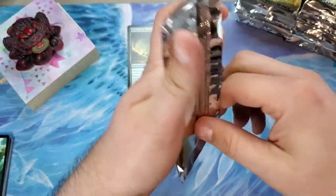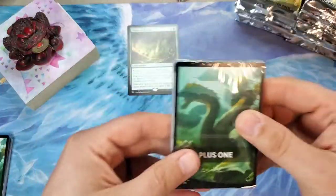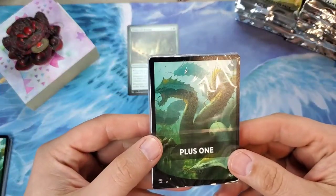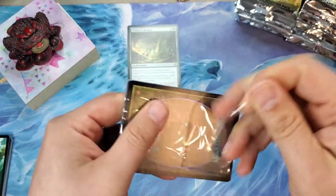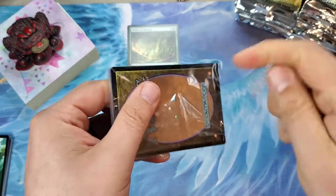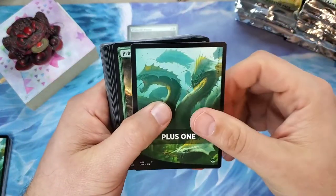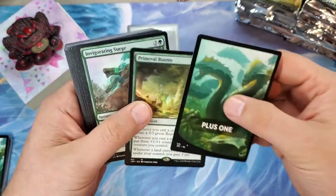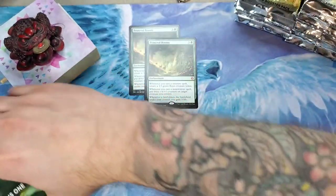We'll move the mythic out and track it, and also move anything with really good value. Second pack — what the heck? Is this going to happen again? Plus One again, with the mythic Primeval Bounty. Okay, well we know what's in this one, so we'll just put that over here.